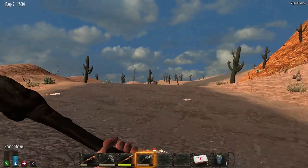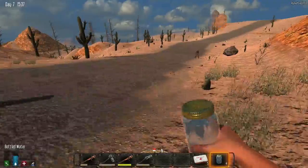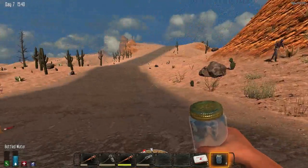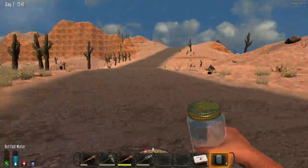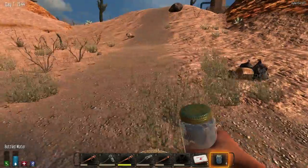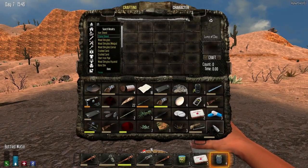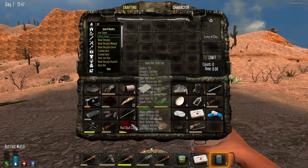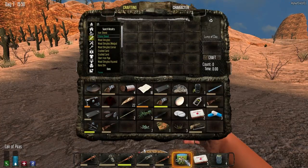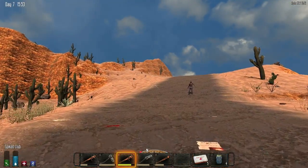We are on day seven so I've got to look out for hordes. As you can tell I'm pretty low on everything - low on food and so on. It took a bit of effort to get here. Let's have a look at that - we're also low on space, so let's wear some of these items to free up some room. Okay, let's get the weapon ready.